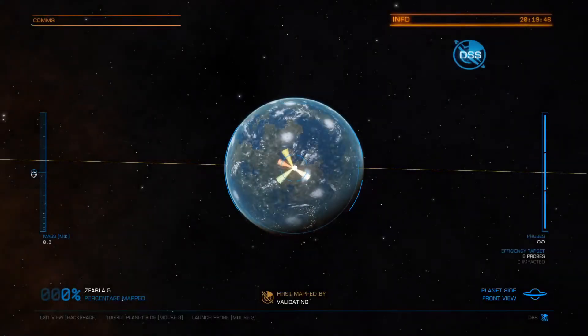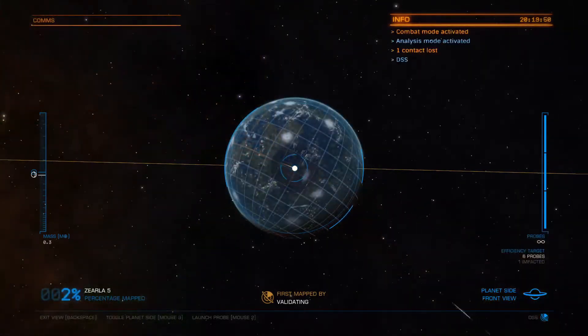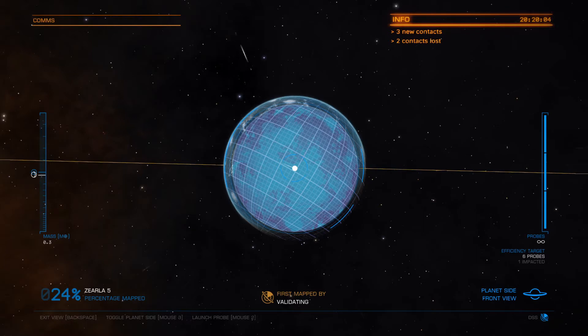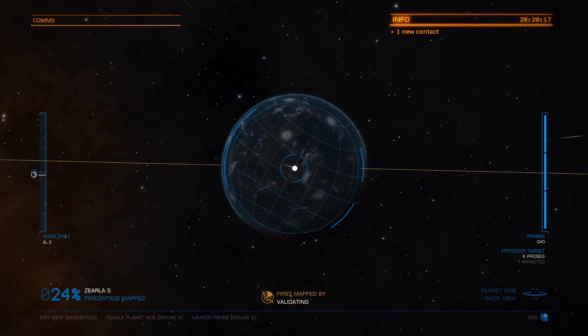All right, we launched a probe already at the planet. As you can see, the probe has hit and it's expanding out in a circle. There's an efficiency bonus — if you look around the screen, you'll see we've scanned 24% of the planet already. You can see a front view on the lower left. The dead middle in the lower portion tells you who mapped it, and in the bottom right it'll tell you if you're looking at the front side or the back side of the planet.